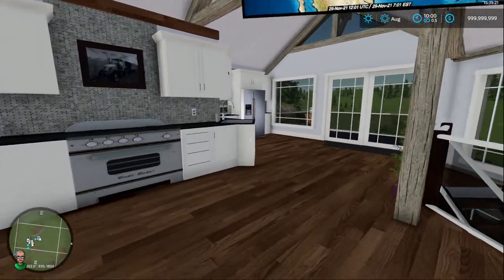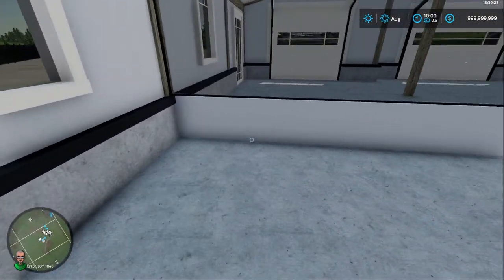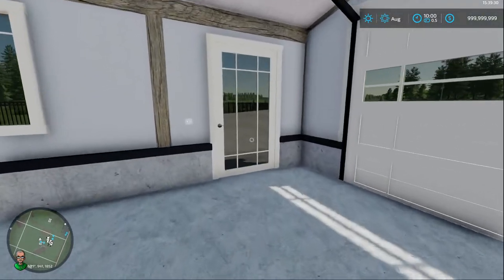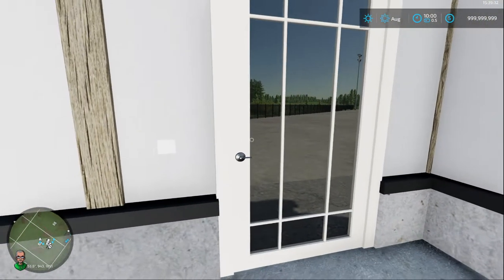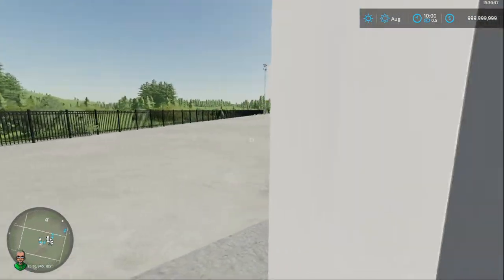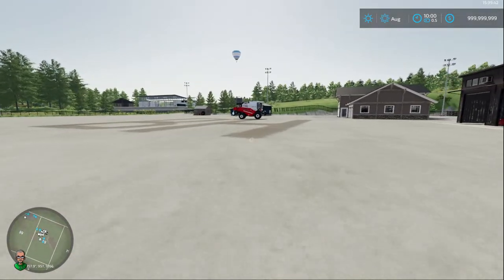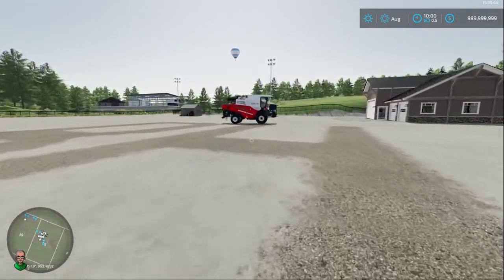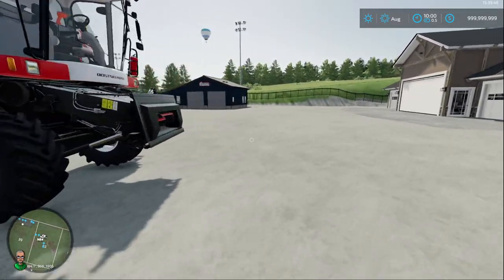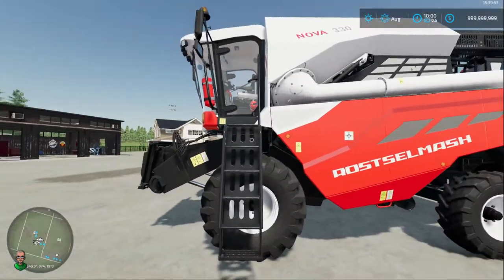Here we are in the Bonehead office. We'll head downstairs, go out to the compound yard, and turn the lights on. As you can see, I have a combine sitting over here. I did purchase this combine from the used store, so it will be a little damaged — I want to show you that. Let me jump in the vehicle real quick.